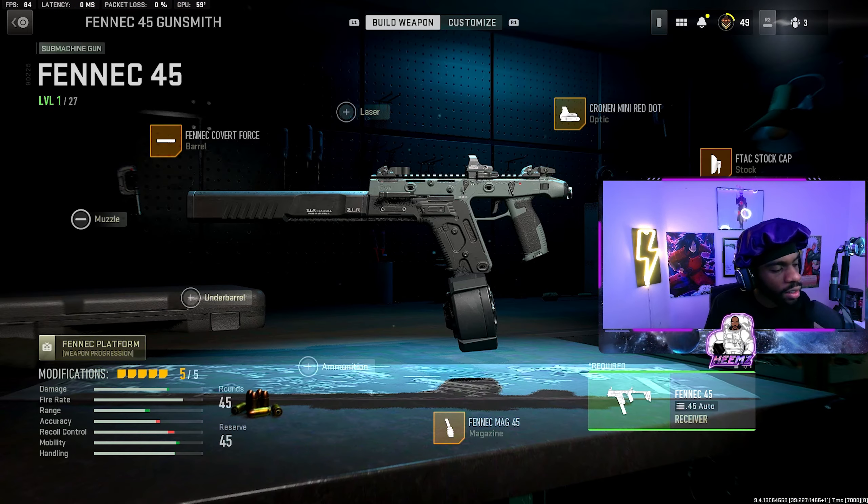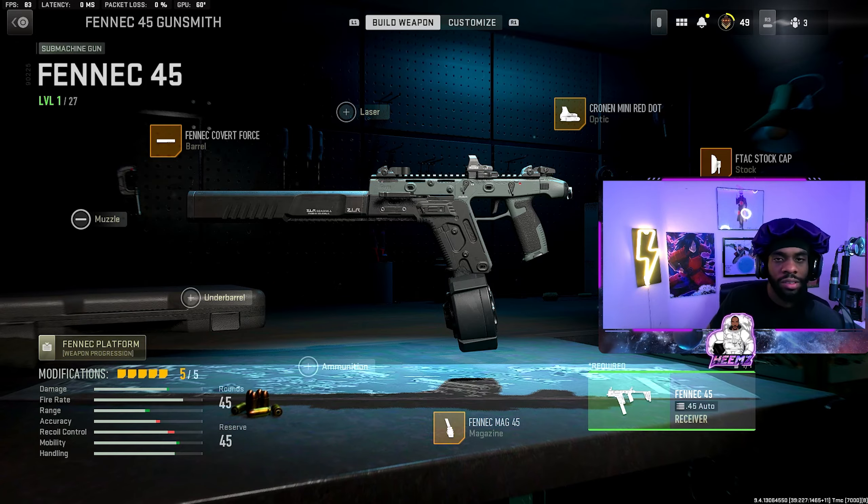Last on the list is surprisingly the Fennec. It shoots extremely fast — just like in Modern Warfare 2019, the fire rate is so quick that even though the TTK isn't insanely high, you're killing opponents very quickly. The attachments I was using on the Fennec are the Fennec Covert Force barrel, mini red dot, F-Tac stock cap, Fennec Triple Grip, and 45-round mags.